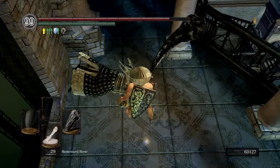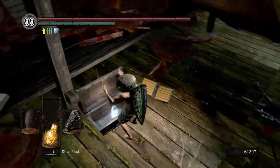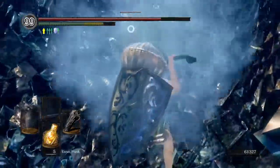Then grab the Crystal Ember. Now hopefully you got the Chancellor's Trident — you can farm it now or later. I recommend that you buy Prism Stones before, because we'll be getting a certain item that we need.